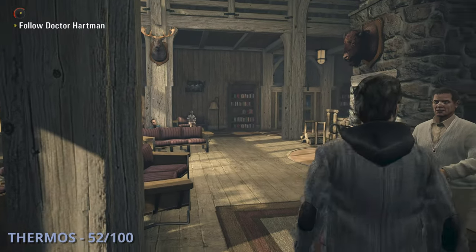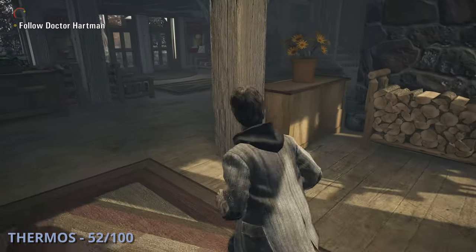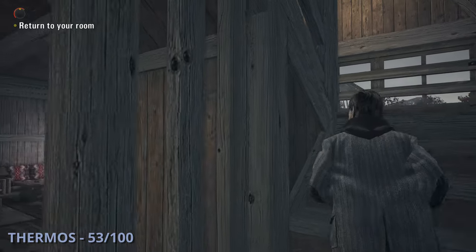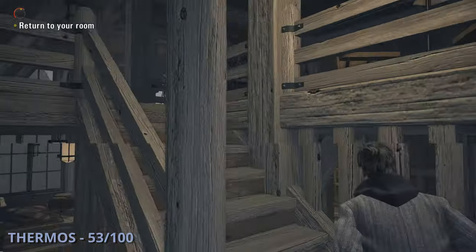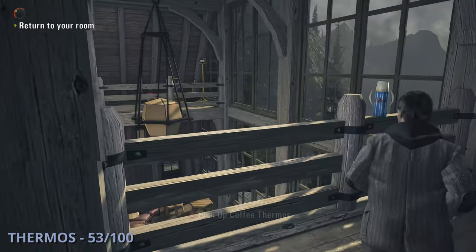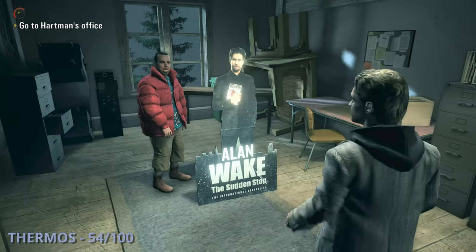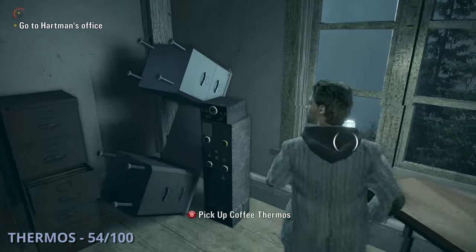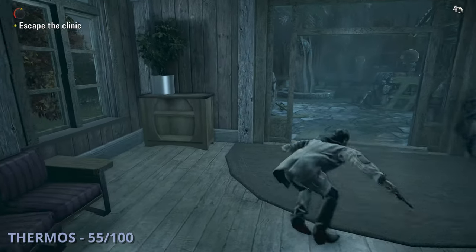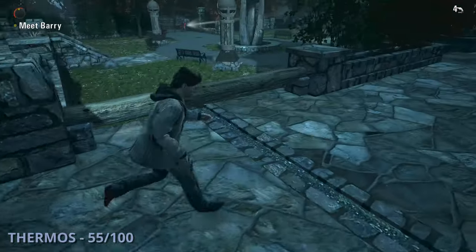Thermos 52 will be near the beginning of this episode — Dr. Hartman will lead you outside and then back in, and this one will be sitting on the main desk. The 53rd thermos is shortly after — run back upstairs to your room, and at the top of the stairs head off to the right to grab it from the railing. Thermos 54 will be in the room that you find Barry in — it'll just be sitting right behind him. The 55th thermos will be as you're making your escape from the building — a giant possessed sphere breaks down the door, and once you get outside go around the right of the building to find it.